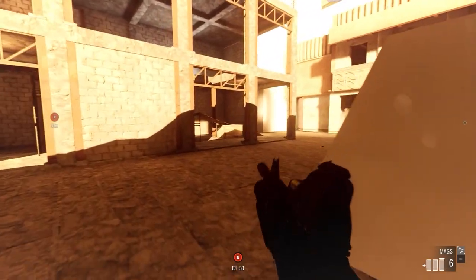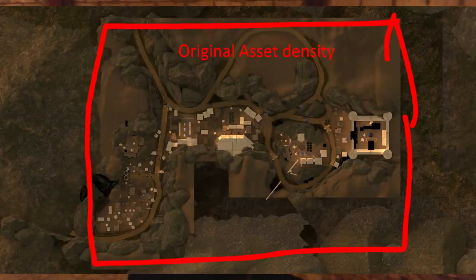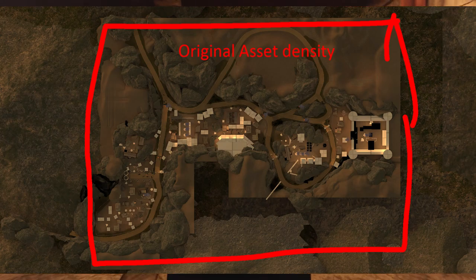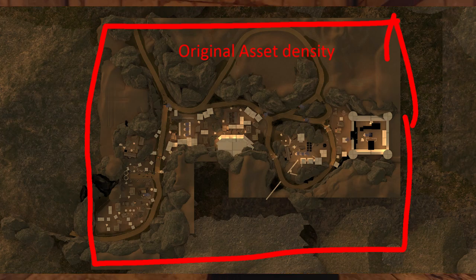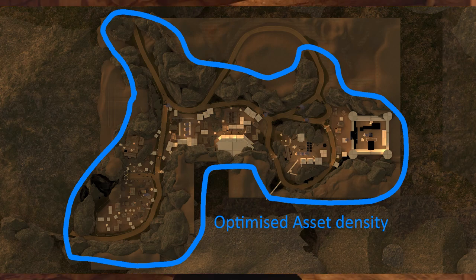Another benefit of bringing all the objectives together is that it reduces the asset density across the whole map, meaning assets can be focused on being placed close to the objectives if they are close together, improving performance as the assets will no longer be scattered throughout the whole map.